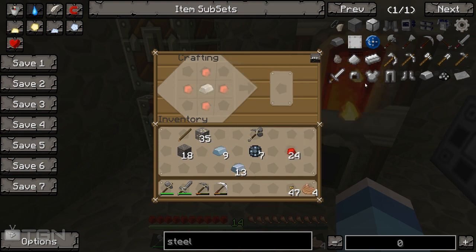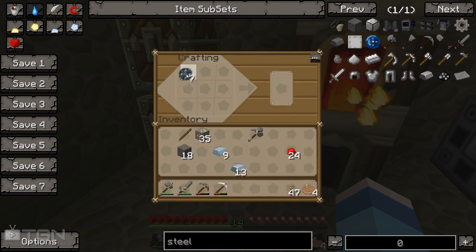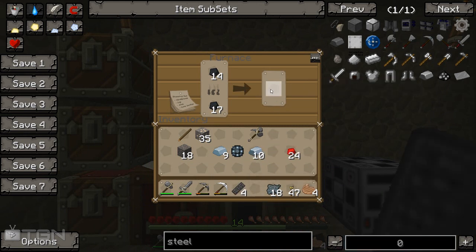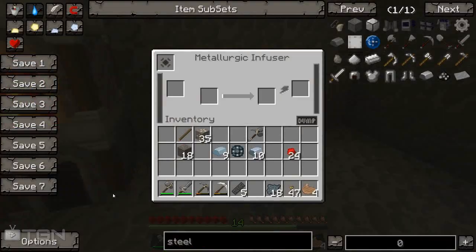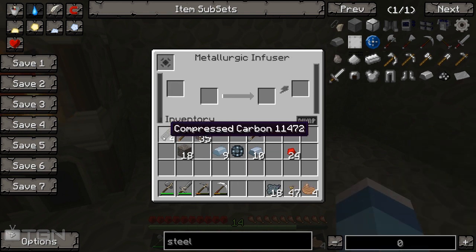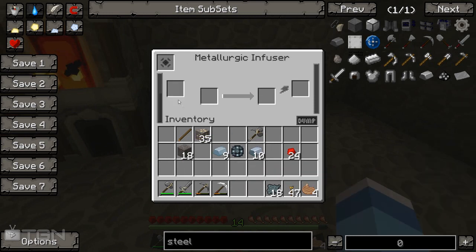There we go, cool beans. We put iron in the middle and that makes six enriched iron. Now you can see on the left hand side we have this bar here. When we drop one of the compressed carbon in there, it's going to swallow it up and has its own internal buffer. So when you put one in it eats it up and puts it in here. We're going to throw the whole lot in - it's going to suck it all up. We want quite a lot of compressed carbon to make all the steel we're going to need. If we throw redstone in the right hand side, it's going to suck it all up and use that to create a power storage inside.